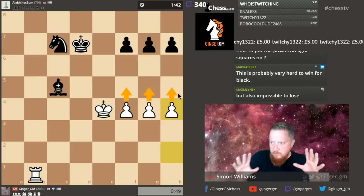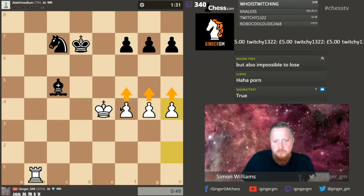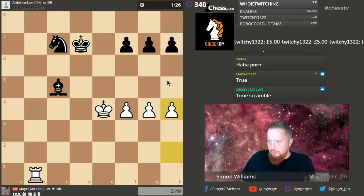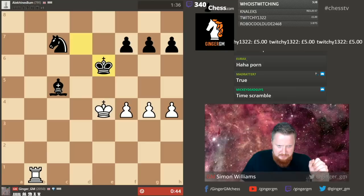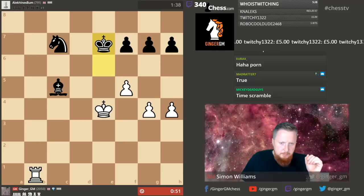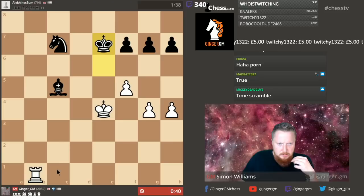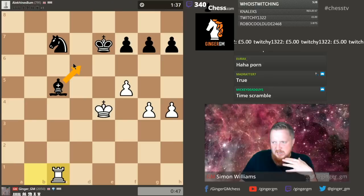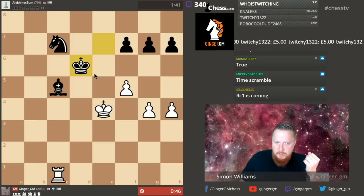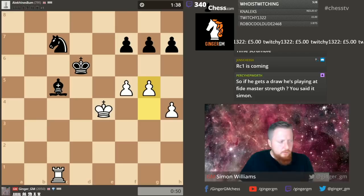My next idea is to force the draw by pushing my pawns and exchanging some pawns off the board — that'll make the draw easier. I think this should be a draw with correct play. This check is the move I want to play — push my pawns because they gain some space and squares. If he goes to f6, maybe I can get my rook in there. At least my pawns take away a lot of squares for his pieces. Do I make his bishop more passive by going rook c1? By going here, he has to put his bishop here. The one thing working for me very well is that his knight is a very bad piece — it can't get in. I think this is a draw.